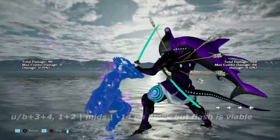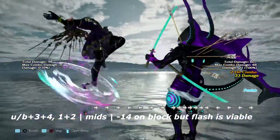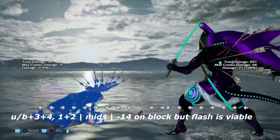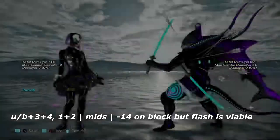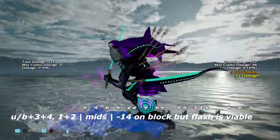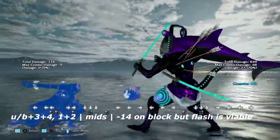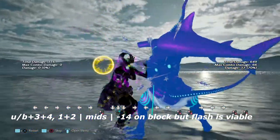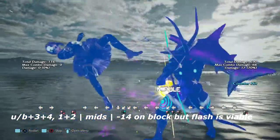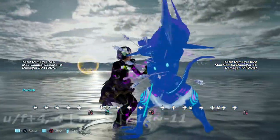Up next is up back 3+4 into 1+2. This move is negative 14 on block and you can knock her down for it. I recommend going into practice mode for this string — I tried to flash in the middle of it and it didn't work. What I could do was interrupt it before the head gets back on her, because then she uppercuts you into the air. If you are able to interrupt it, try it for yourself. You can also counter hit interrupt it. This move is definitely interruptable.